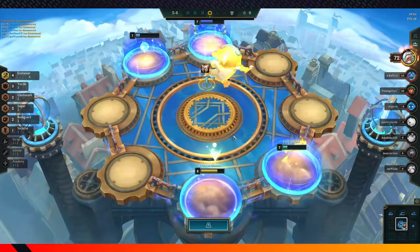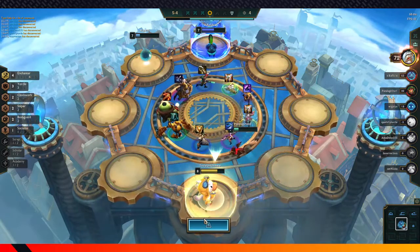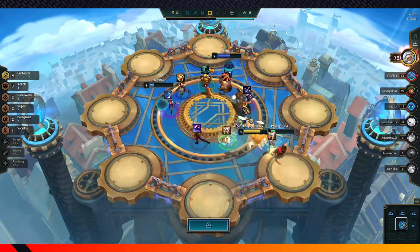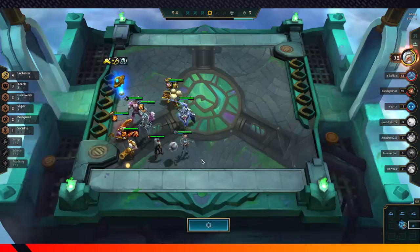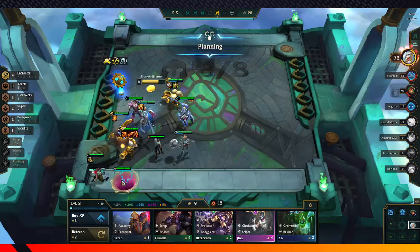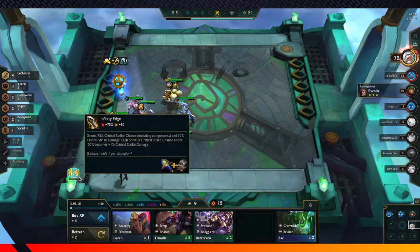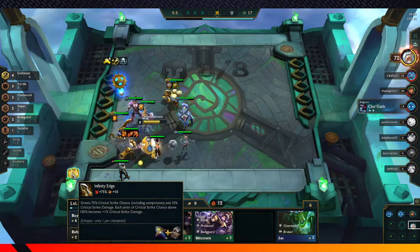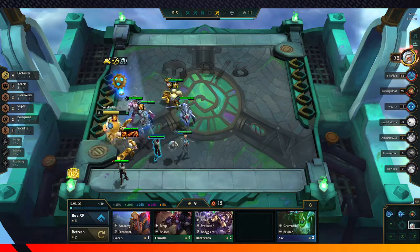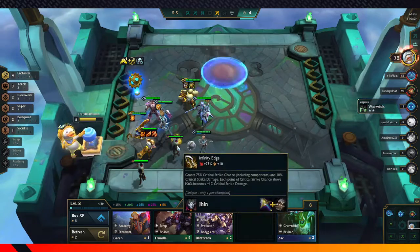I think we just win because of that. There's one thing here that's really, really good. They give me an Infinity Edge — Infinity Edge is busted! Infinity Edge makes it so my unit gains 75% crit chance, and every time they gain crit chance above 100%, they do extra damage with their crits. For a unit like Jhin who has a fixed fire rate, whenever he gains attack speed it'll be transferred into attack damage. Infinity Edge is really good.